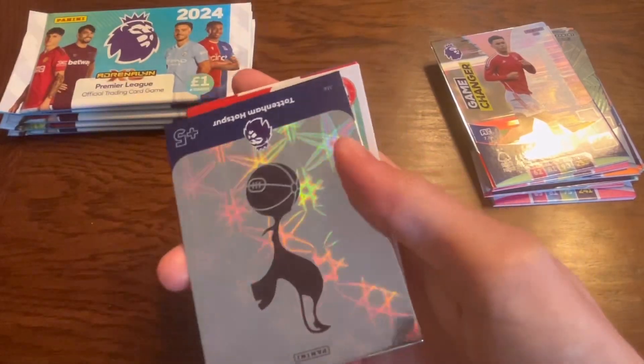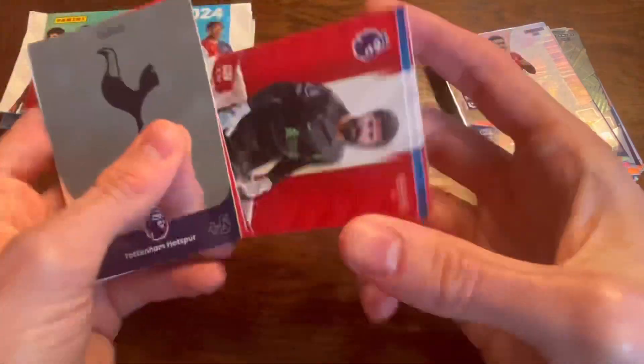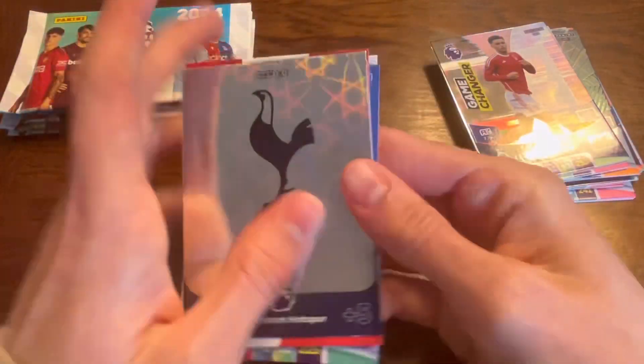Next up we have another badge duplicate — Spurs badge, a bit weird. Brentford badge — Brentford line-up. Alisson, Lamptey, Semenyo and Saar from Spurs.